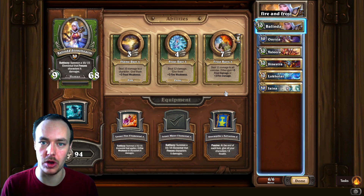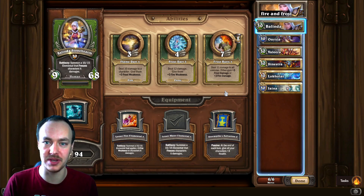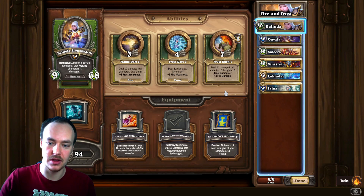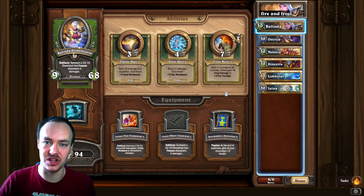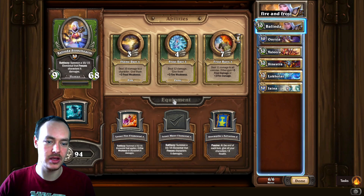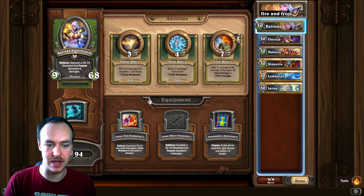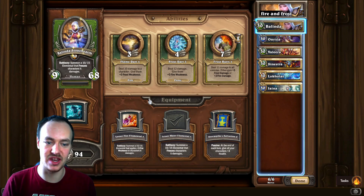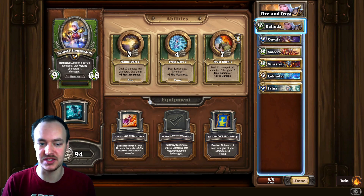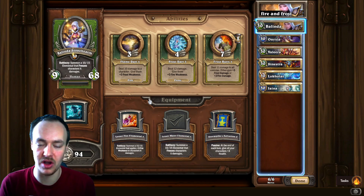If she ends up being at a reasonable health total because you're not going up against a Valera build, then definitely do Frost Burn — I think it does like 23 damage AoE, which is huge for a turn two ability. But what I've been using it for is Flame Dart, which goes to about 22 damage and also stacks out frost weakness, so you can get something low enough to kill it with Valera or really low for when you bring out Sinestra, LocalR, and Jaina.